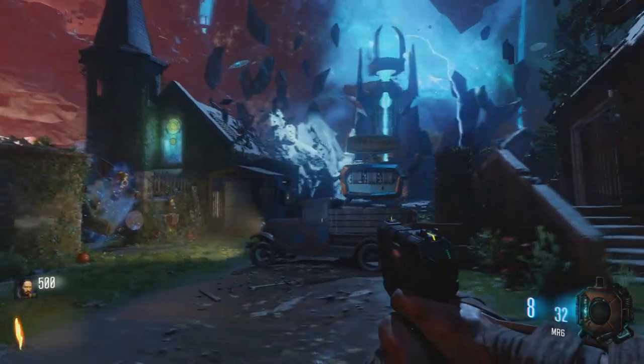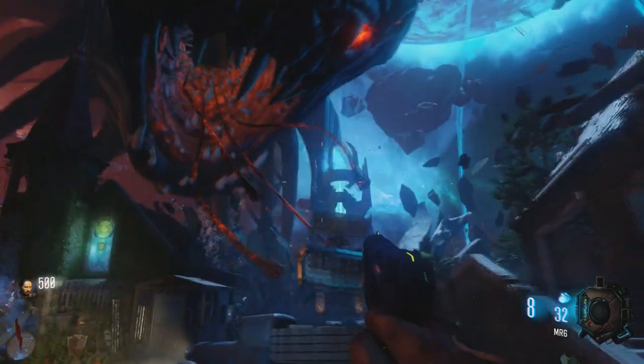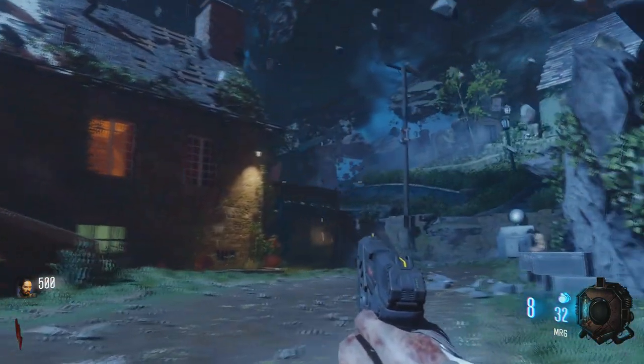Alright guys, today we're going to be showing you how to get Pack-A-Punch. And as you can see, you see it here, and then the huge Apothecan slurps it up and goes flying away off into the distance. So how do you do this?